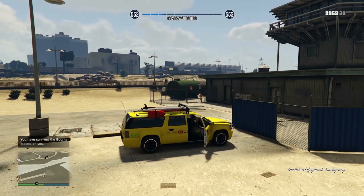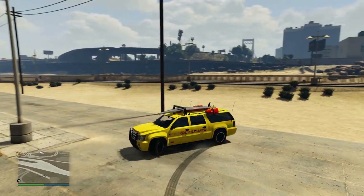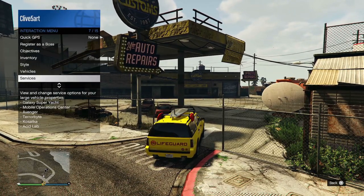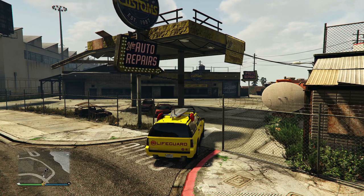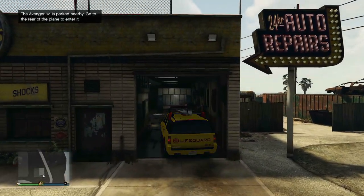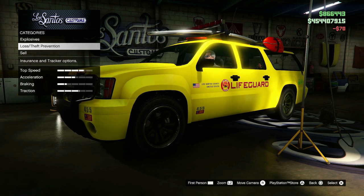This is now yours. We need to take this over to the auto shop to put a tracker and insurance on it. I recommend you take this to LS Customs and not to your own auto shop. While we're here, let's just call in the Avenger because we're going to need that to upgrade this if you want to. Just enter the LS Customs, put your tracker on and full coverage, and there you go.